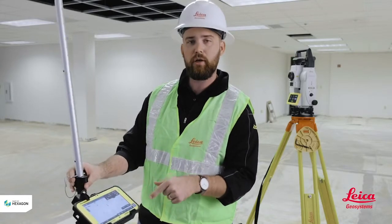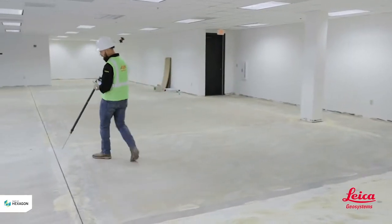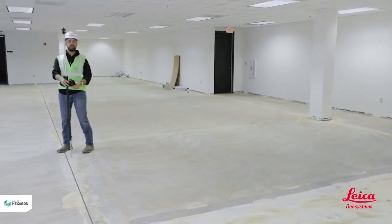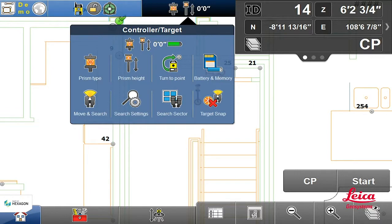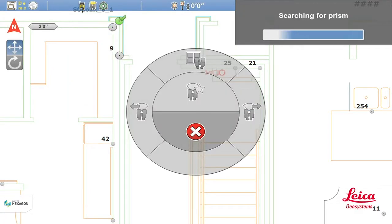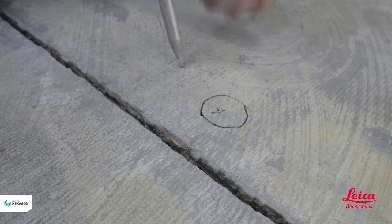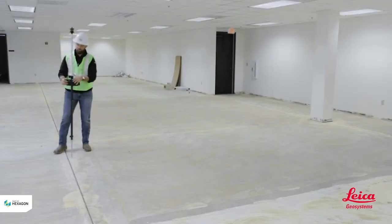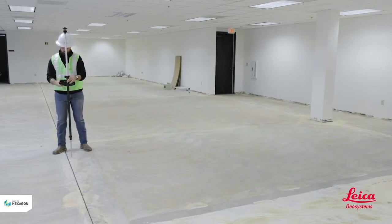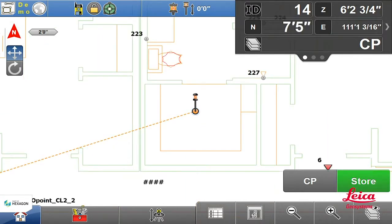After I've created my new code, I'm going to take my field rod and go to my first X on the concrete. If your total station isn't locked on to your prism, I'll hit the prism button up top, go to Move and Search, and move my total station over to me. Once it's locked on, I'm going to place the tip of the field rod directly over my point — being very careful about how plumb it is. Then I'll hit Start and then Store.